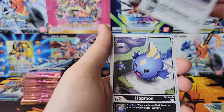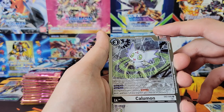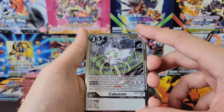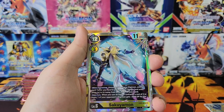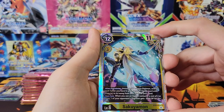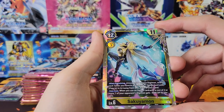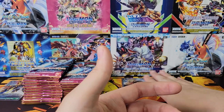Our rare Kalumon. That's pretty cute. And then a super rare Sakuyamon - that's actually the good super rare for the set, I believe. Unless there's multiple artworks, Sakuyamon super rare is the super rare you want to get. So that's a nice hit.